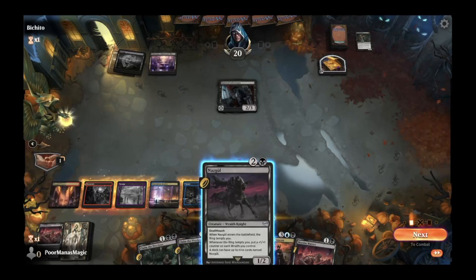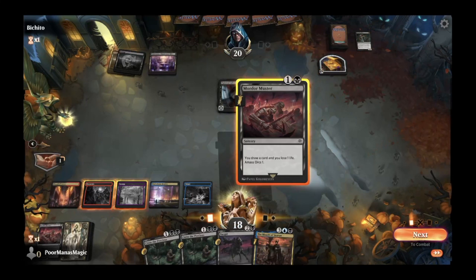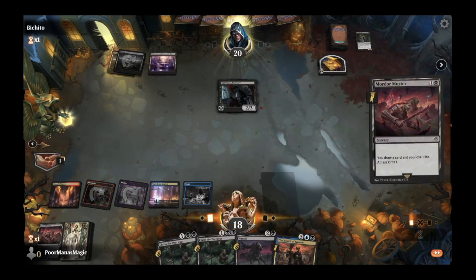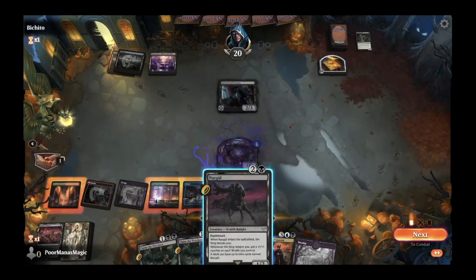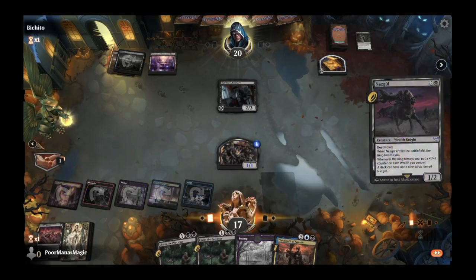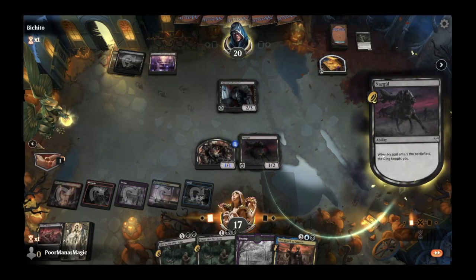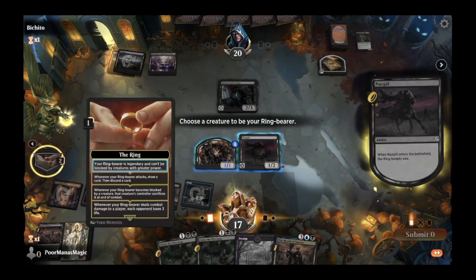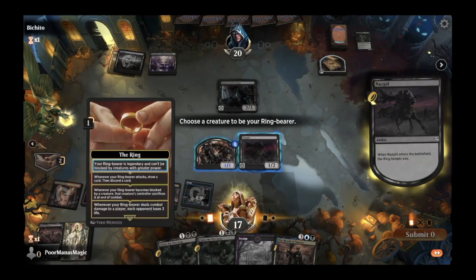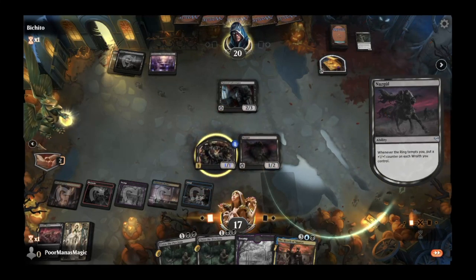We have a Nazgul and a Mordor Muster. We'll Mordor Muster first — draw a card, see what we get — and then play our Nazgul. We get up to the second level of The Ring chapter, which says whenever your ring bearer attacks, draw a card then discard a card. We'll choose our orc as ring bearer because the Nazgul is a bigger target.